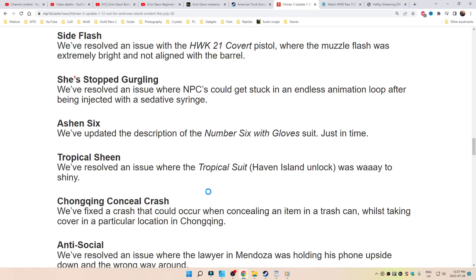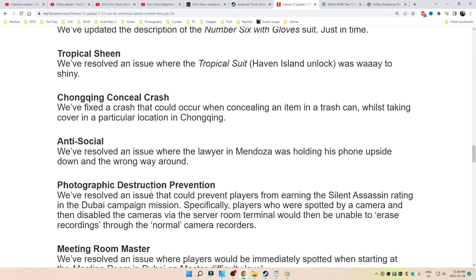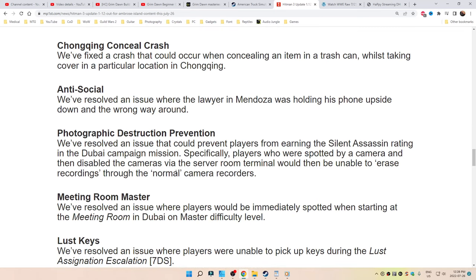Ashen-6: updated the description of the number 6 with Gloves Suit just in time. Tropical She: resolved an issue where the Tropical Suit Haven Island Unlocked was way too shiny. Chongqing Conceal Crash (aka China): fixed a crash that could occur when concealing an item in a trash can while taking cover in a particular location in Chongqing. Antisocial: resolved an issue where the lawyer in Mendoza was holding his phone upside down and the wrong way around. Photographic Destruction Prevention: resolved an issue that could prevent players from earning the Silent Assassin rating in the Dubai campaign mission — specifically, players who were spotted by a camera and then disabled the cameras via the server room terminal would then be unable to erase recordings through a normal camera recorder.